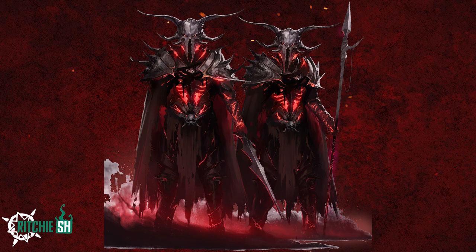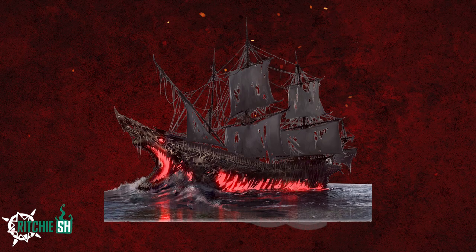But why stop with looking like death on land when you can sail the Grave Galleon as well? Ashes of Creation will be filled with loads of naval content, and this is the ship I will be choosing when I set sail. You can see the front of it looks like the jaws of a shark, while the hull and mast are made up of bones.